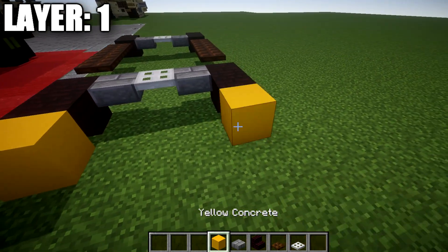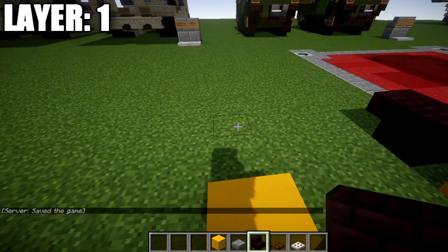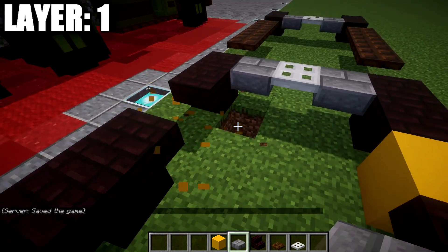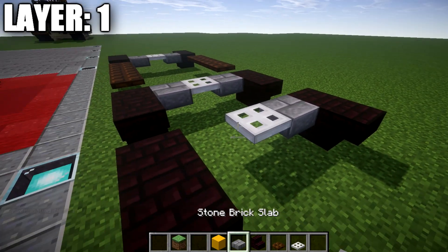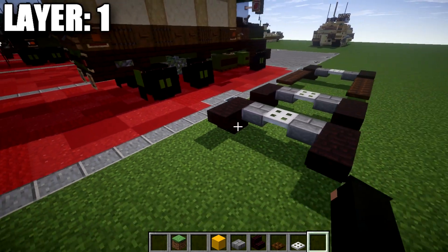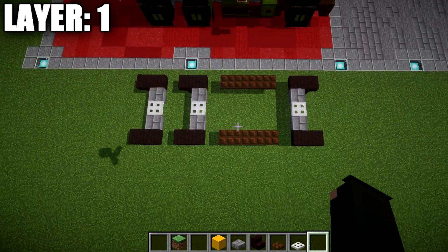Skip a space again on both sides and do the same thing — two narrow brick stairs back to back, same on the other side. Then go in between these wheels: snow brick top slab, iron trap door, and a snow brick top slab to finish that off. Once you have that all done, that is it for layer one — a nice base setup for the vehicle.